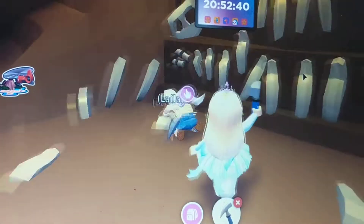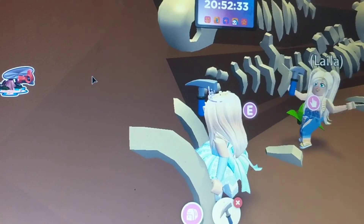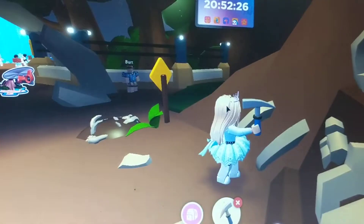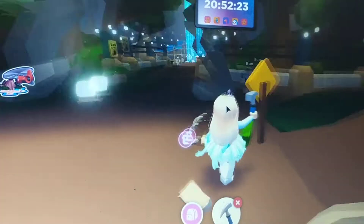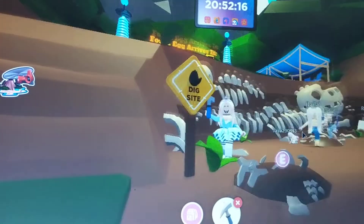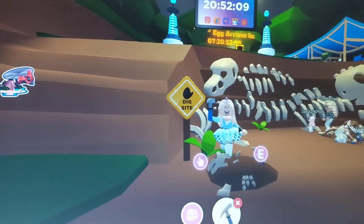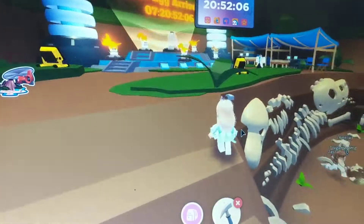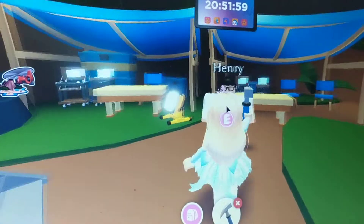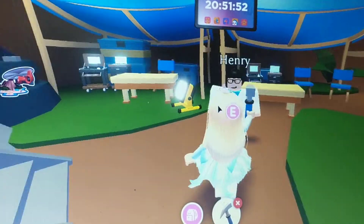Cinderella digs up a big bone easily — 'easy peasy!' While in the helicopter, the helicopter person told her to bring bones to Rachel or someone else to find out if they're legendary, common, ultra rare, or uncommon. Cinderella finds Henry and asks her to check the huge bone she found.